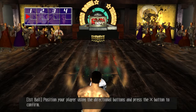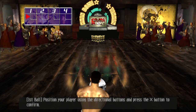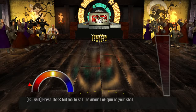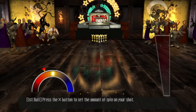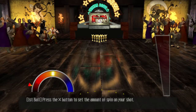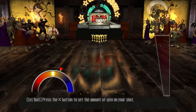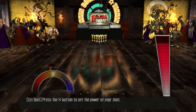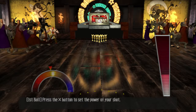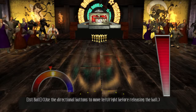Position your player using the directional buttons — so left and right will move your character. I'm going to go straight in the middle here. Then press X to set the amount of spin on your shot. If you go way left and set the pointer to the far left, that's going to spin the ball to the left. And if you put the pointer all the way to the right, that's going to spin it to the right. I usually try and just set it straight in the middle. We're going to go for a really powerful shot — press X to set the power. Let's try and go all the way to the top.